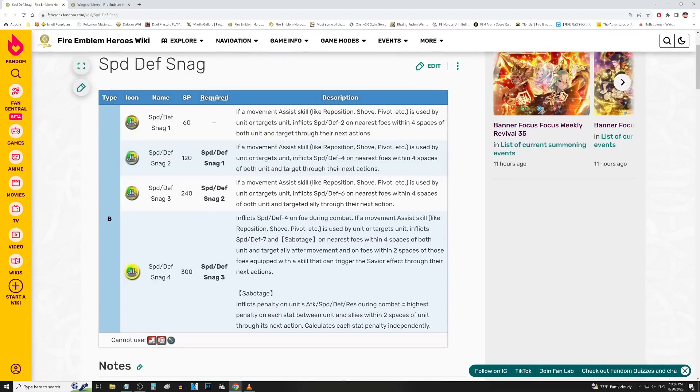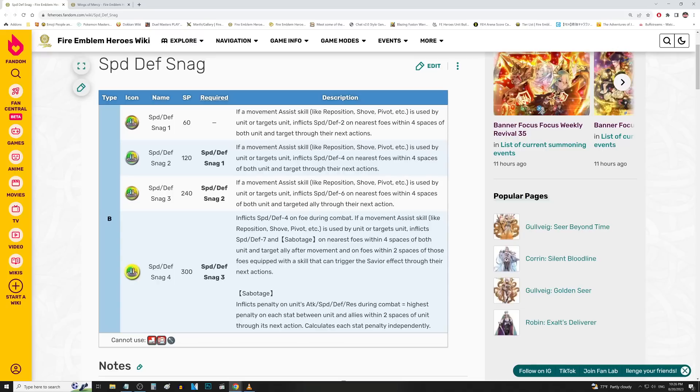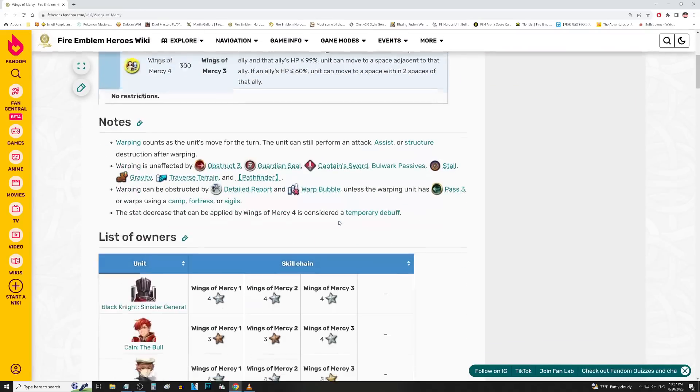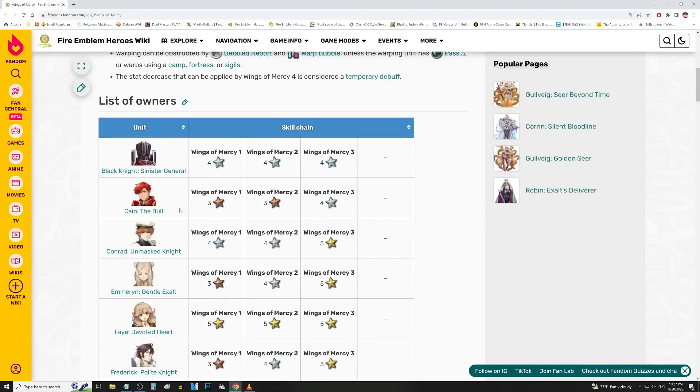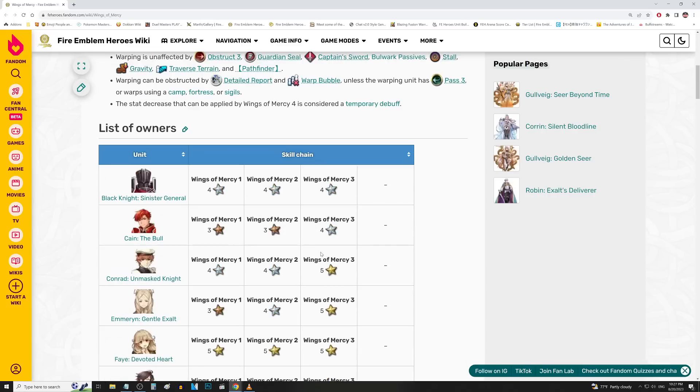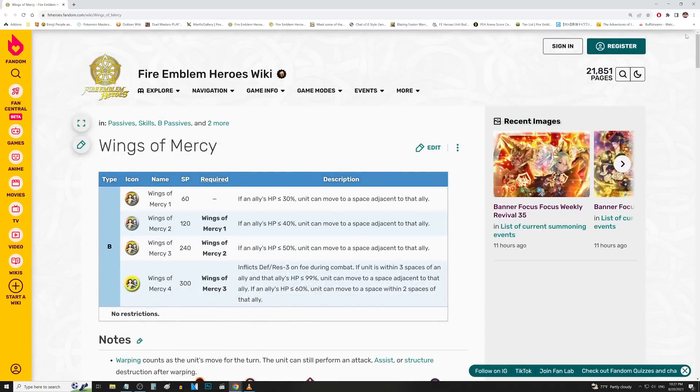Speed and Defense Snag 4 - I think this is solid, more so on units that can reposition and then act again. Chrom units that have that, and Lucina units with Future Vision, can just reposition, inflict a ton of debuffs - Sabotage is a really good status effect - and then with their reposition and swap effects that let them move again, they can really benefit from this. Snag Level 3 is obtainable from Kent in the 4-star pool, making it really easy to get. And finally, Wings of Mercy - costs a Hinoka, but there are a lot of units with this in the 4-star pool like Cain, Emerin, and Frederick. Cain is the one because he has it at 3-star or 4-star, making it real easy to get.